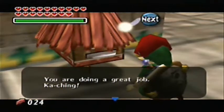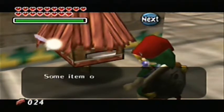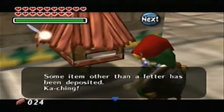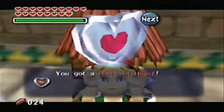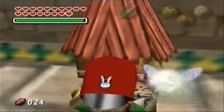So the second mask — or hood, I should say — is the mailman's hat. There really is no use for this other than to maybe talk to people and see what reaction you get. Or you can talk to the mailboxes — I'm telling you, man, who knew mailboxes have so much to say? If you talk to a mailbox wearing the postman's hat, you get a piece of heart. So yay for that.